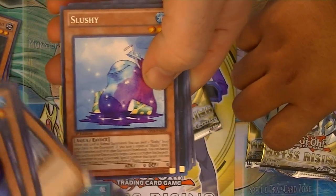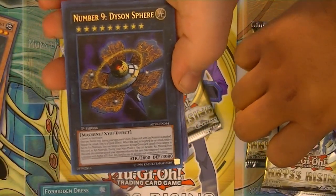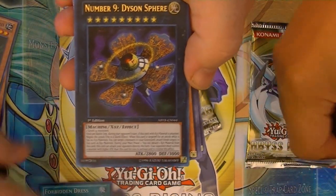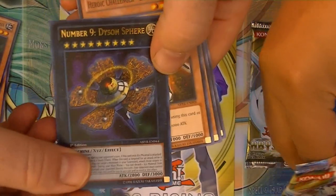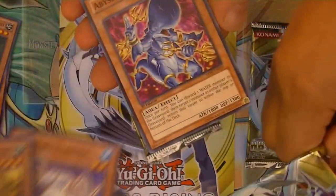Brain Freeze Laser really likes this card a lot. Oh! Number Nine — Dyson Sphere. It looks cool, actually. It looks almost like Number 11 Big Eye.